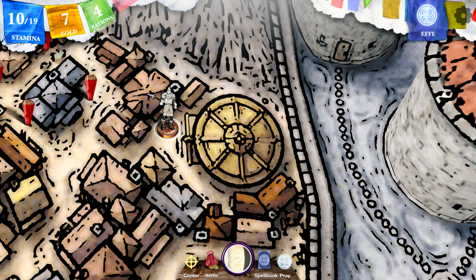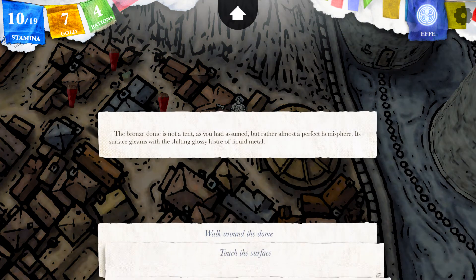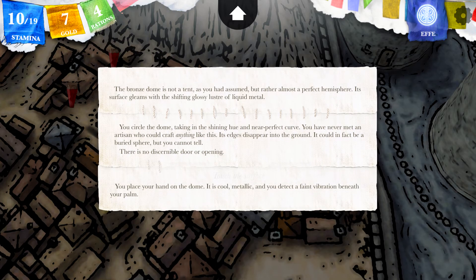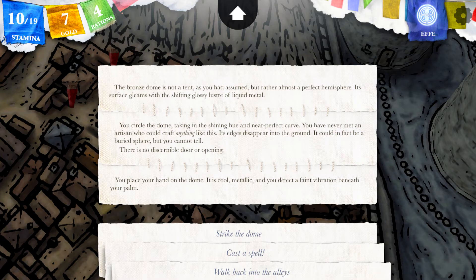This bronze sphere thing, which I think is important. The bronze dome is not a tent as you had assumed but rather almost a perfect hemisphere. Its surface gleams with a shifting glossy luster of liquid metal. You circle around the dome, taking in the shining hue and the near perfect curve. You have never met a craftsman who could craft anything like this. Its edges disappear into the ground — it could in fact be a buried sphere but you cannot tell. There is no door or opening. You place your hand on the dome; it is cool, metallic, and you detect a fine vibration beneath your palm.